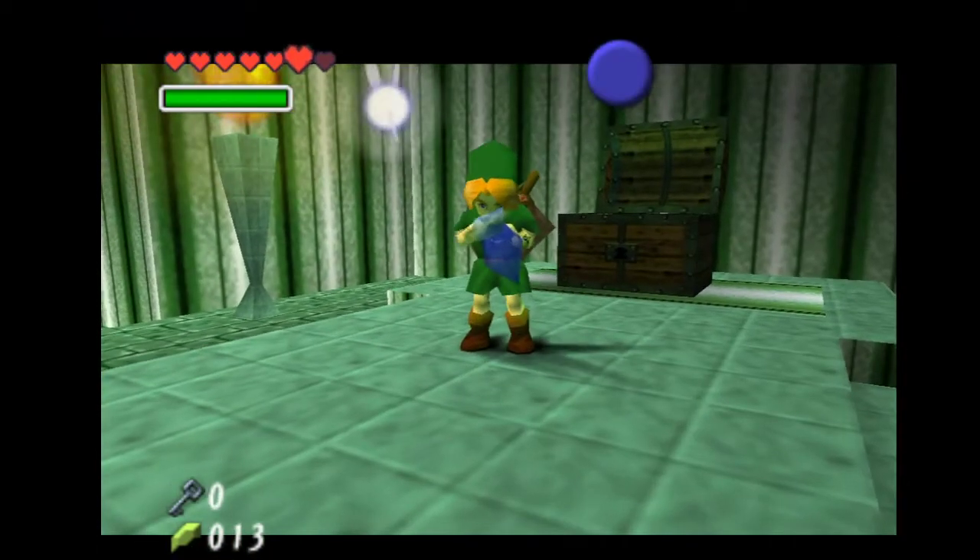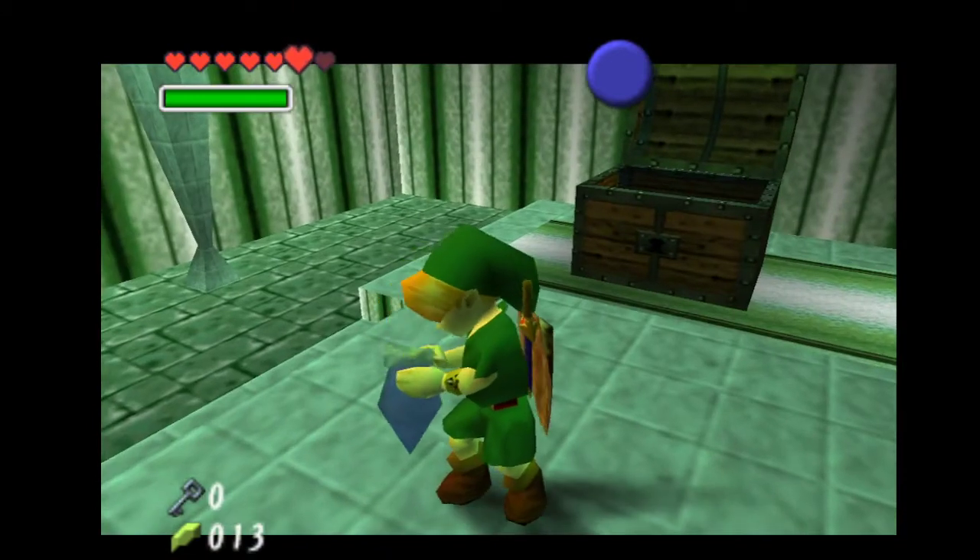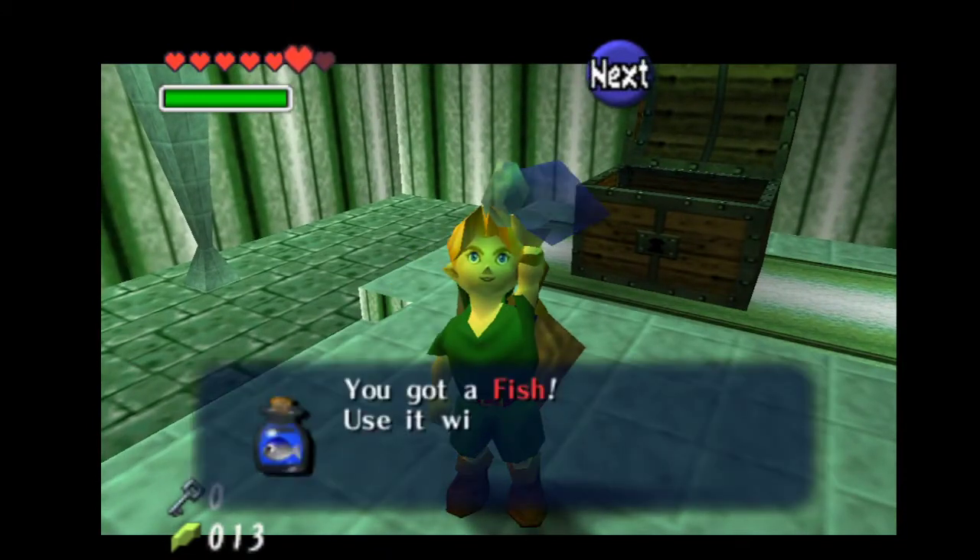Now I have failed, so I want to have a bottle in my hand. For this I will just drop the fish and catch it again. This will make it so Link has the bottle again.